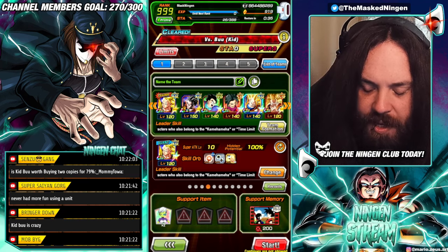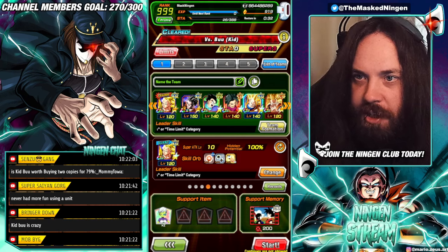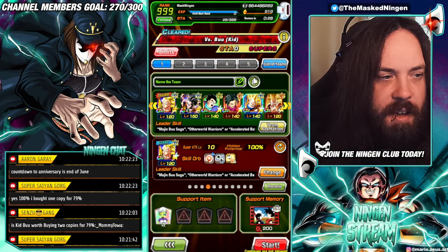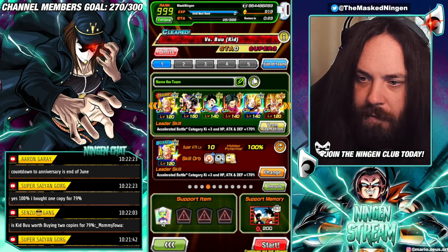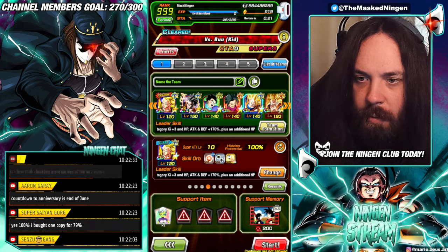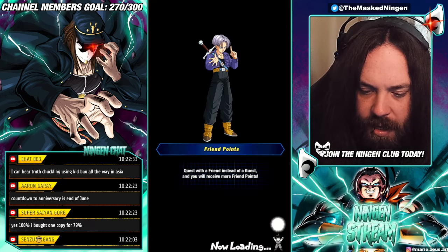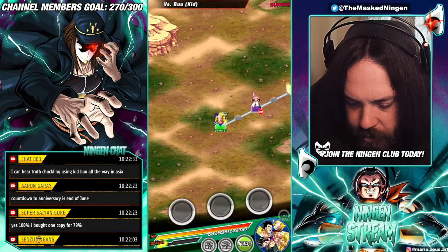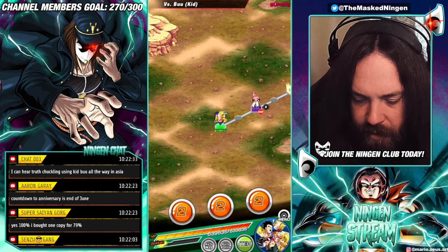The thing is we have to get pretty much perfect starting rotations, and with limited attempts per day it can be risky if you haven't been able to beat the stage. We're going to give it a go — we got a triple Super Saiyan 3 Goku rotation; we didn't get the two Gohans together which is what we want, but we could still be fine.